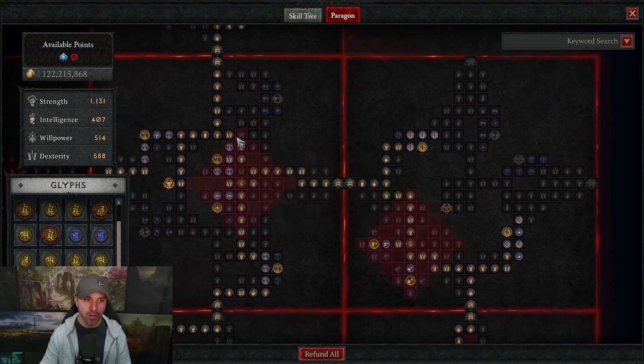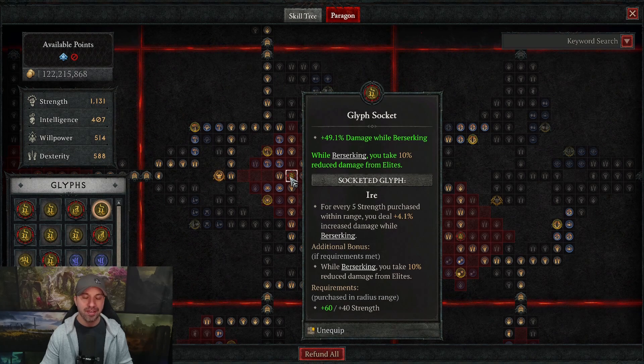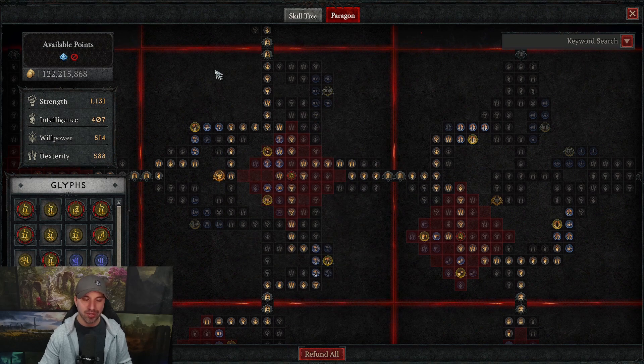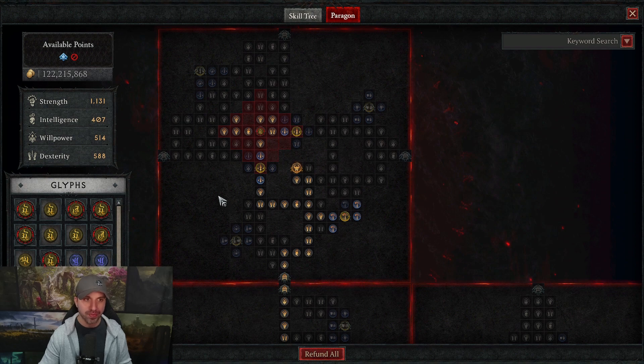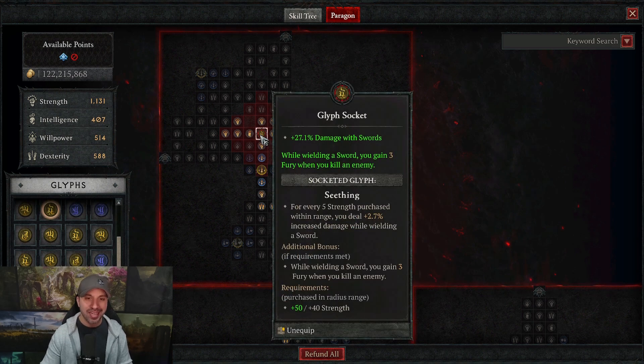Moving to board number 3, we are using Carnage with the Ire glyph — 49.1% damage while Berserking, plus damage reduction from Elites while Berserking. Board number 4 is Blood Rage, which is important because it currently provides a 61% multiplicative damage bonus while Berserking — absolutely insane. For the glyph here, you want Undaunted for the full endgame setup; I'm currently using Seething since I don't have Undaunted leveled yet.